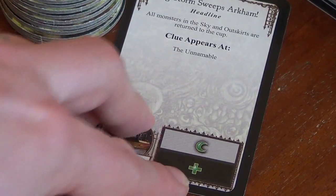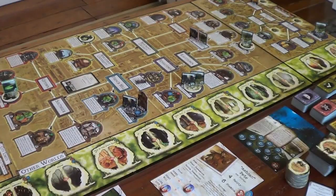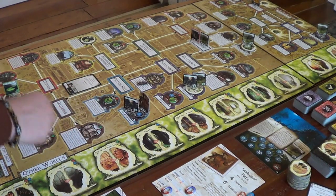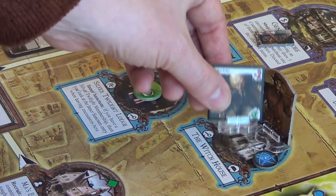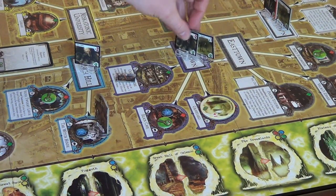Monster movement now — we've got plus signs going black, and moons going white, so that's all our Servants on the march, and also our chochos. We've got quite a lot of movement going on here. Starting down the bottom: this one's going to head over here, and these two at the graveyard are going to move into the Rivertown streets.